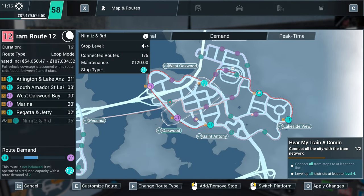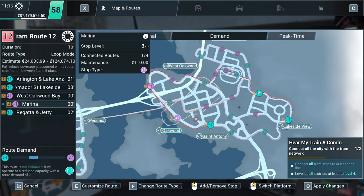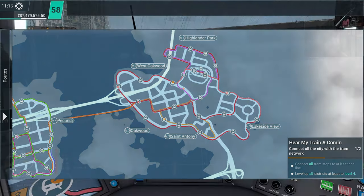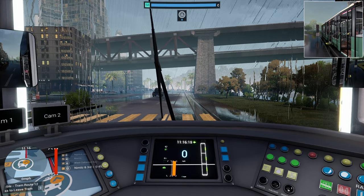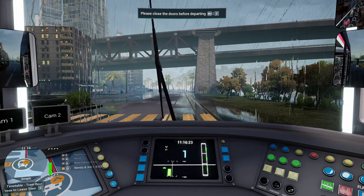Tram route 12. We still need to get Oakwood levelled up. What's happening here? A payday — excellent. Well, that covers for all the money we've lost through operational incidents.